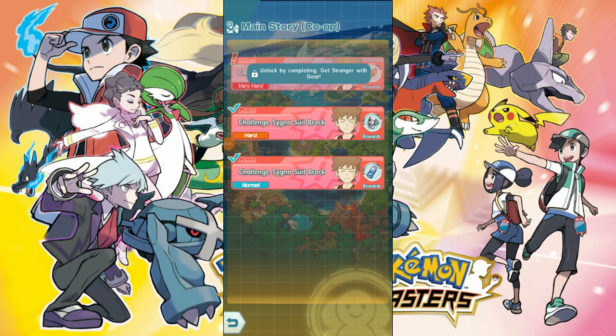What is up, I'm One Eternal and today we have another Pokemon Masters video. We are going to be farming the gym books and talk about the most efficient way to do it, which is doing the main story co-op against Brock Hard.